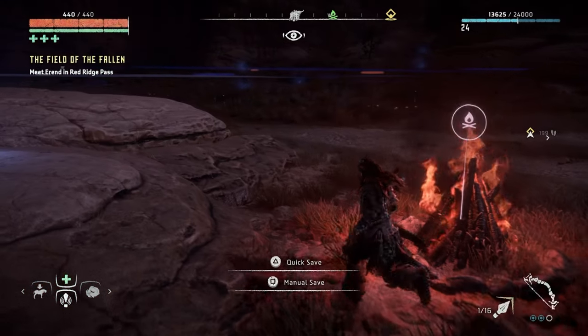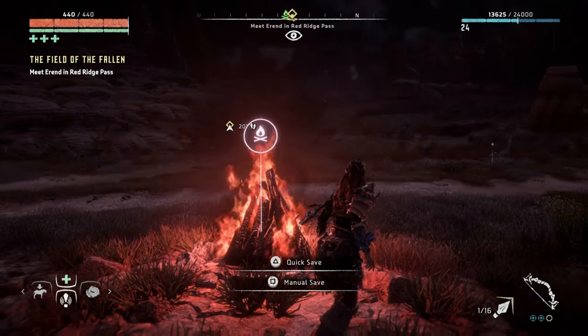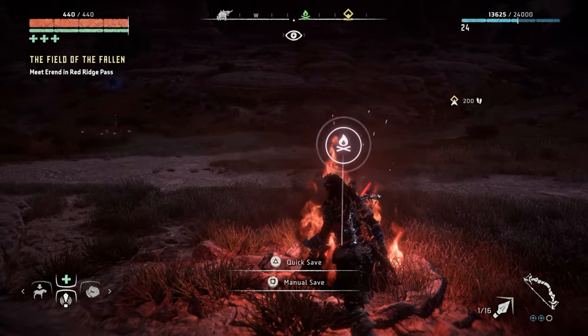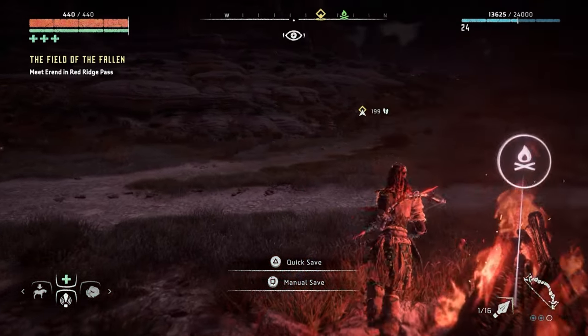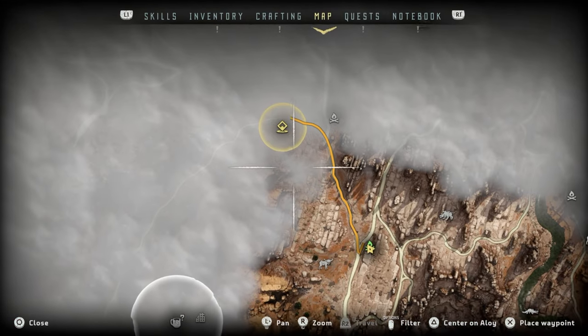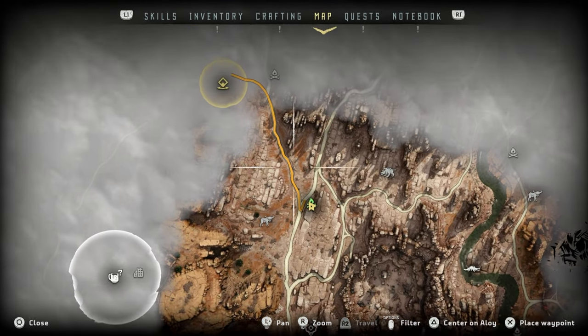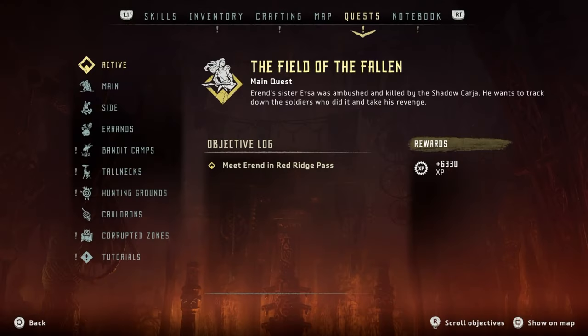We need to put it on story because this is not New Game Plus. I was actually trying to save here, and I've highlighted the quest — The Field of the Fallen — because that's the main quest, and the NPC is just around the corner from here. It flagged up that this quest is available, so we may as well do it.